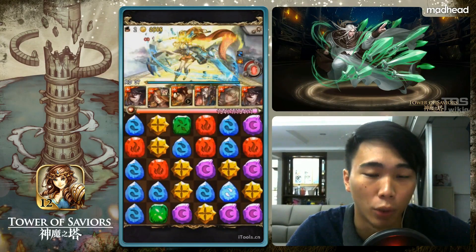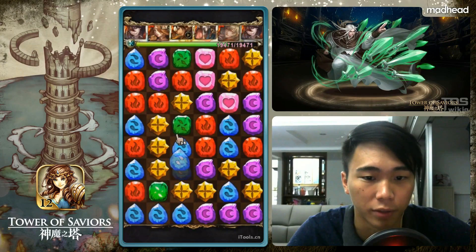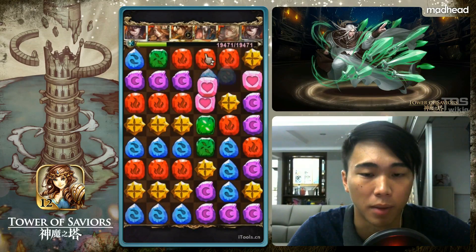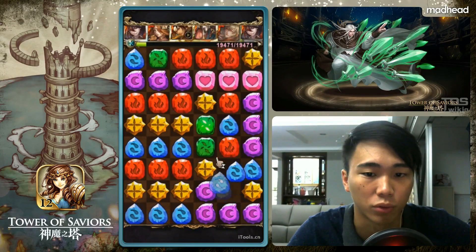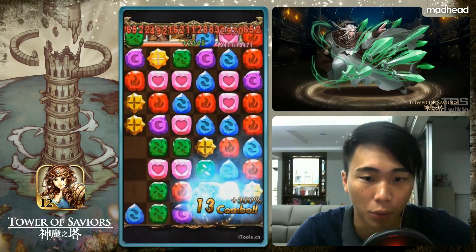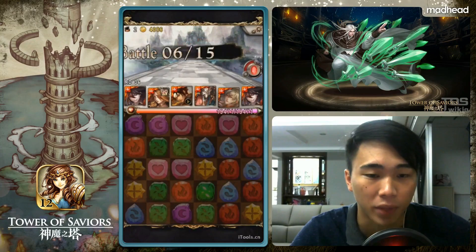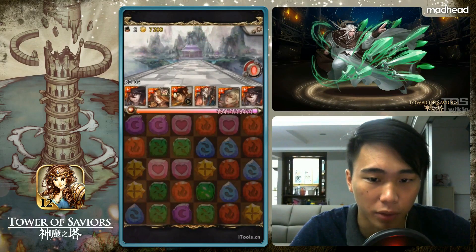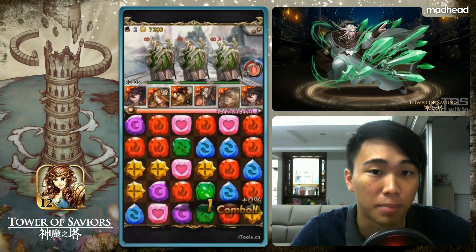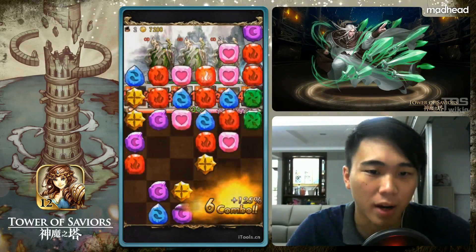Next we have the mini boss Swagger - low HP, high attack. Upon encountering her, she converts a random color into water runes. Here you just activate Catherine to add three more rolls, and with the amount of runes on the board you should have enough to take down Swagger. Also take note I've activated Media as well - once Media is up, activate her for the extra damage boost. This team's damage output is relatively high with Media assisting.